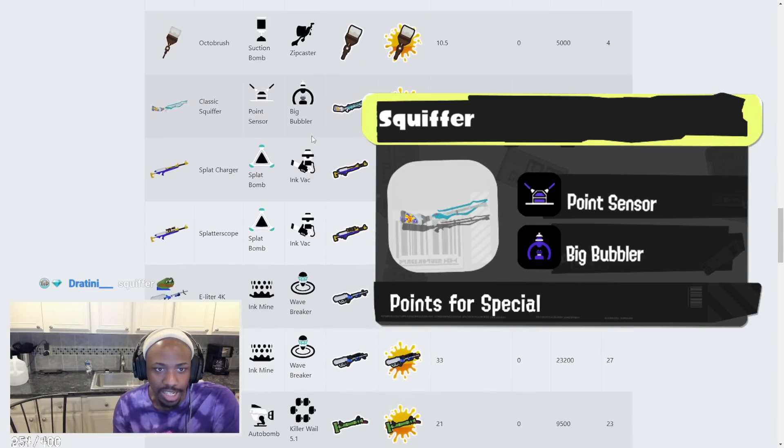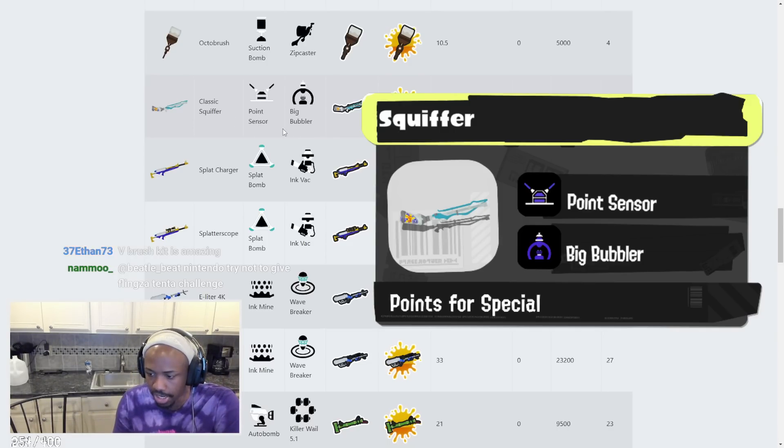Classic Squiffer has Point Sensor and Big Bubbler. Point Sensor is a little underwhelming but Big Bubbler on a Squiffer — it's a long-range weapon that has Big Bubbler, so that's pretty good. It's a sniper at the same time. Point Sensor helps the Squiffer make sure you know exactly where people are so you can play off right.